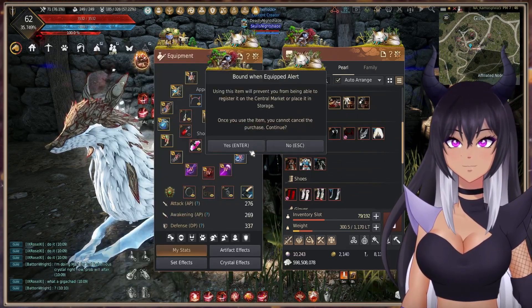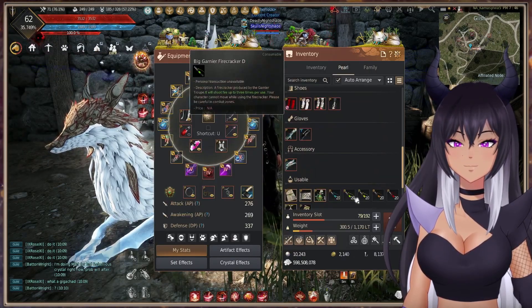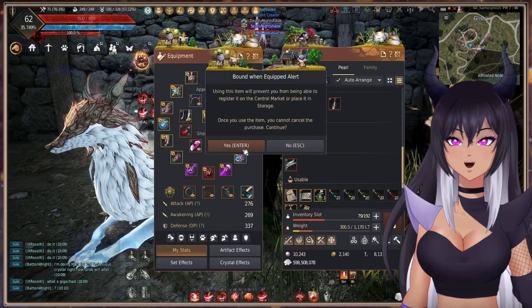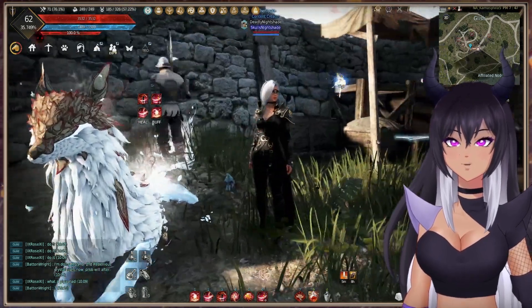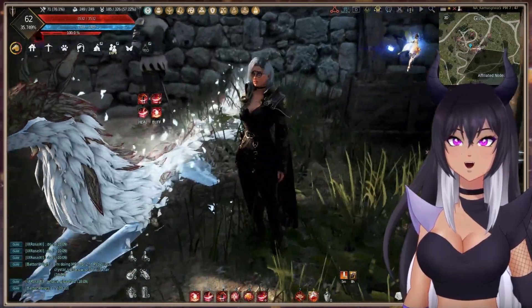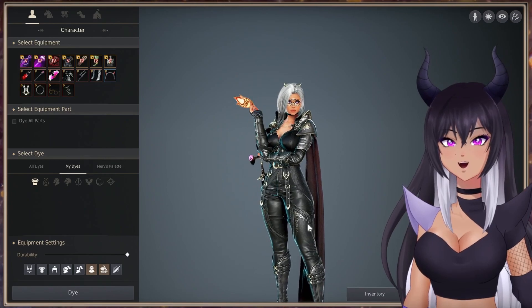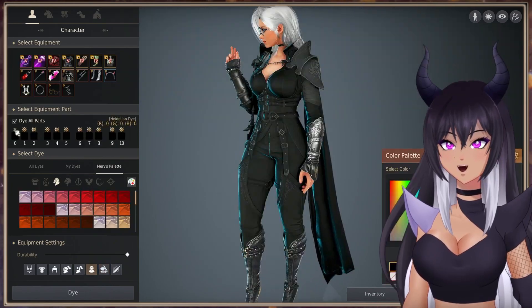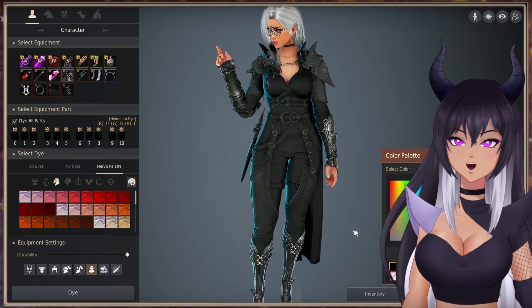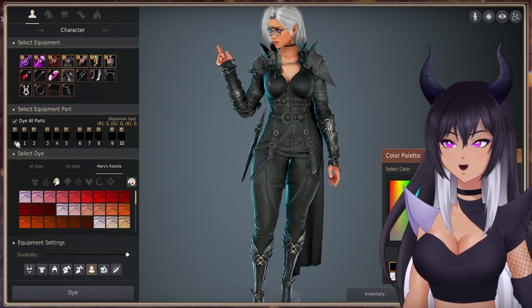Let's go ahead and equip this. I'm going to use the parts I'm going to keep — I'm going to skip the hair since I don't think it's super vital to showing you guys the outfit. Let's go ahead and dye it. She already looks absolutely fabulous in this outfit. Let's take a look at what you can change, and we'll try some of these textures.